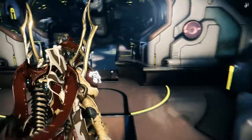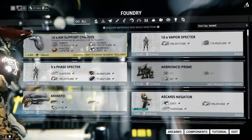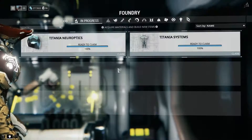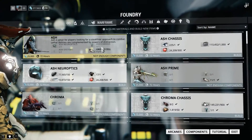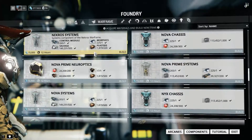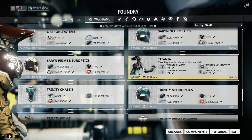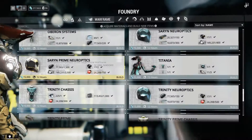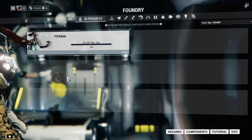It's been 12 hours — let's go ahead and claim the Titania parts. They're done. Let's go ahead and build those. The main frame is 25,000 credits and three days. Pretty much the same as everything else. Now we wait three days.